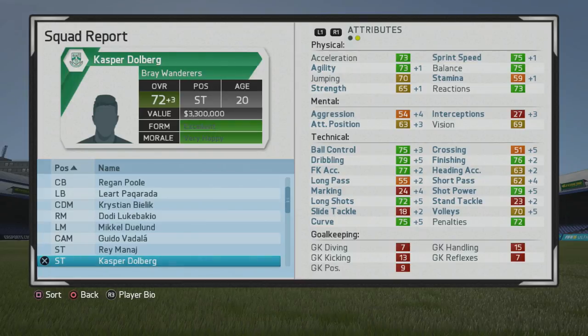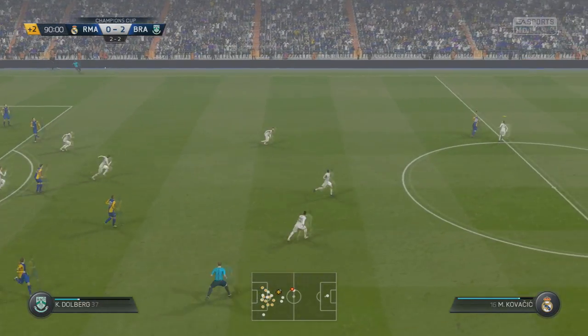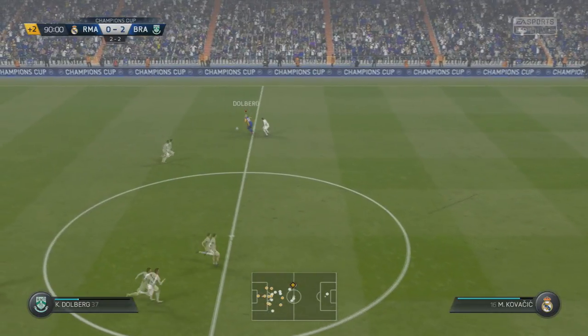He has some pretty solid technical stats. Not the best passer, but he'll still be adequate in those areas by the end. Looking very good — starting to get some slight improvements physically, and then some big jumps later on. By age 24, there are big improvements physically: sprint speed, agility, acceleration, and balance have all improved quite a bit. Strength being at 70 is very respectable.